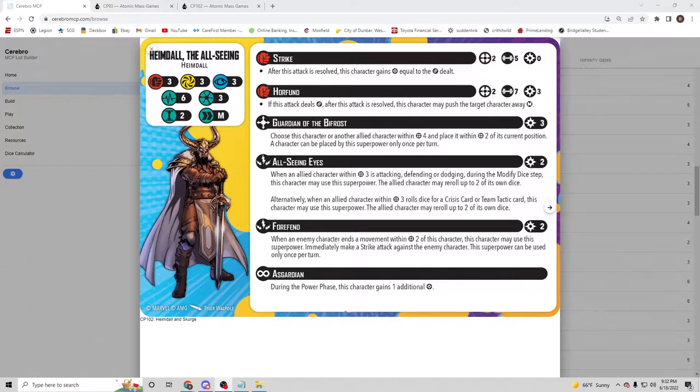Giving Angela re-rolls to grab the core in Asgard is great, and Asgard likes to play the Page of Flips because they all get an extra power anyway. Re-rolling dice for crisis cards is huge. Then we have Forefin — for two power, another reactive superpower: when an enemy character ends a movement within two of this character, this character may immediately make a strike attack against that enemy character. This can only be used once per turn.